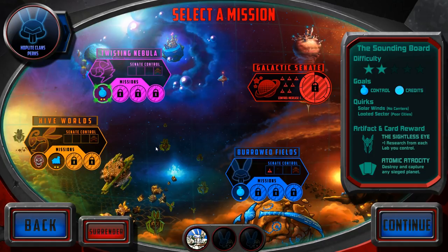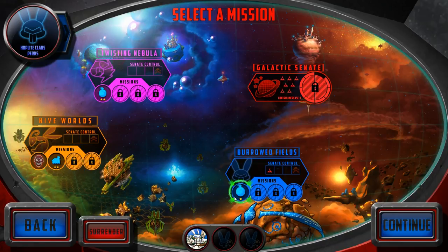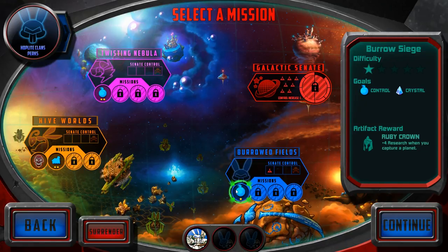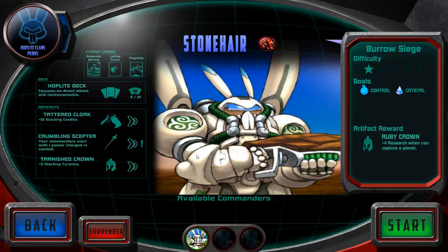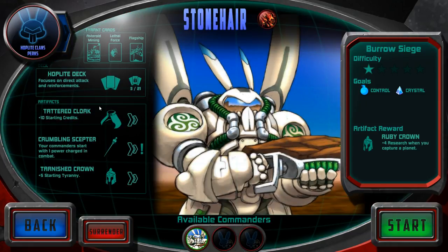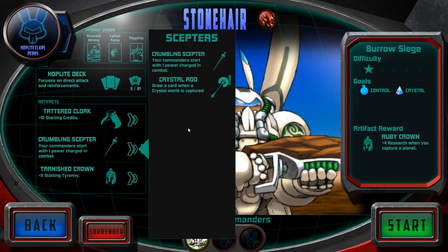So what have we got available to us? We've got extra research from each lab I control, destroy and capture any siege planet. That's interesting. Research when you capture a planet — so we could do this to work on the Senate control thing. Let's do that. Slow gain as opposed to throwing ourselves into hard stuff and getting my butt kicked like last time.